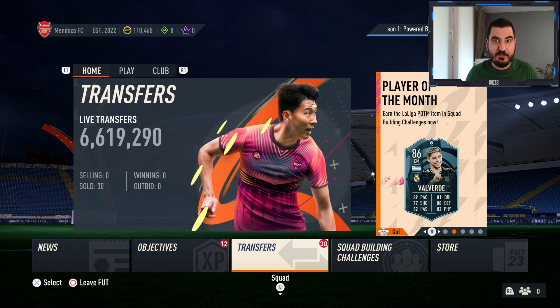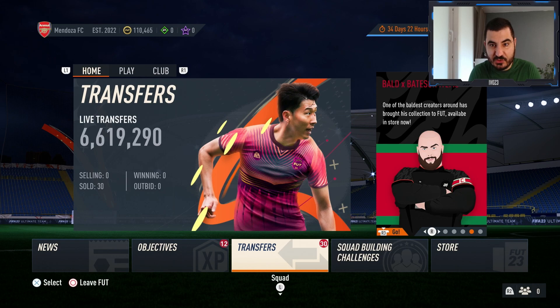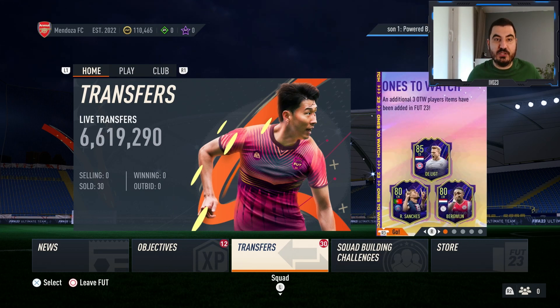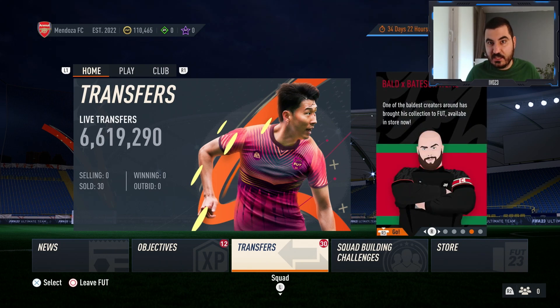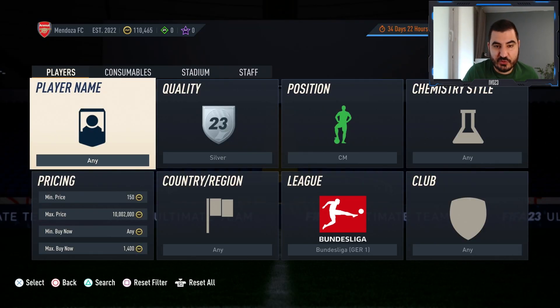Hey guys, it's Evus here and welcome to another episode from the series 'From Zero to One Million Only by Trading.' This is the road to glory account, so that's why the coin balance is not that high, but I think we managed to make around 300k coins during this series so far. In today's episode I'll show you three easy trading tips you can use to make some nice coins. If you like this series, please leave a like and subscribe to my YouTube channel — we're pushing to 3k and only 20 or 30 subscribers are left.